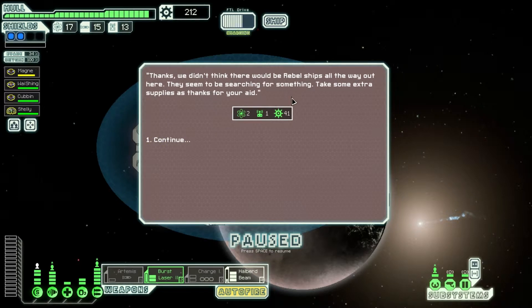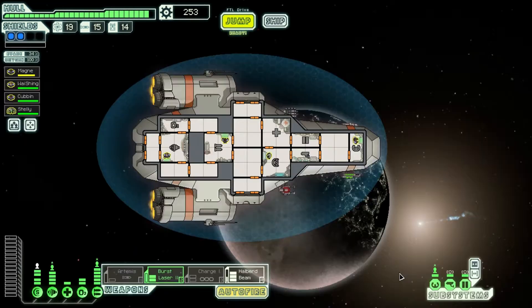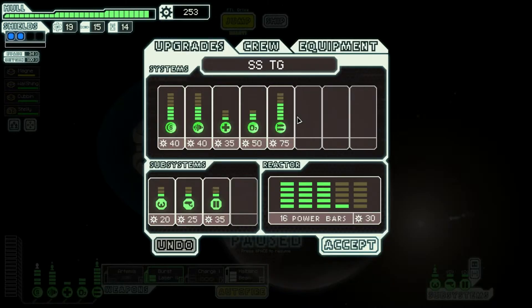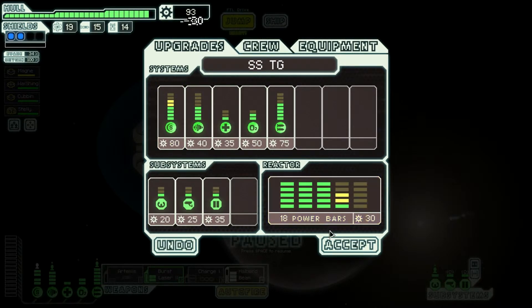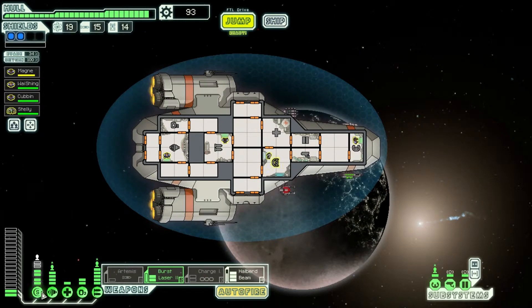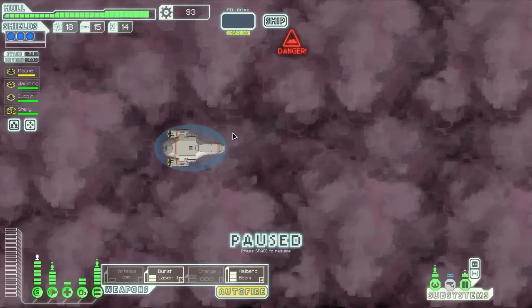We didn't think there would be any rebel ships all the way out here — they seem to be searching for something. Take some extra supplies as thanks for your aid. Thanks. Let's quickly make sure there isn't a store — no, there isn't. We've got a lot of scrap, so I think it's time to get some upgrades. More weapons would be awesome, but honestly it's getting to the point where I need more shields. So I think that's exactly what I'm going to do — we're going to get a third shield. That's a pretty good idea.